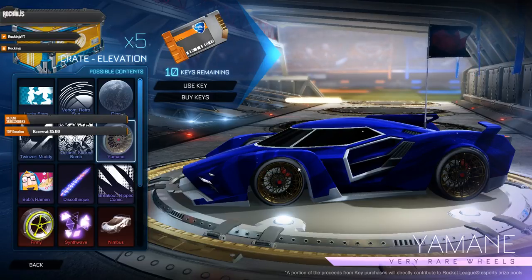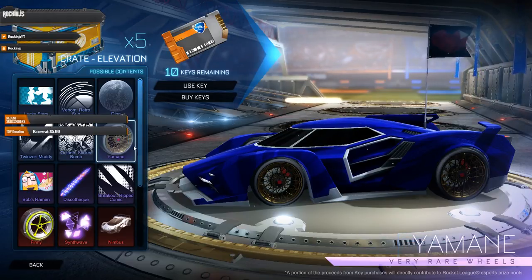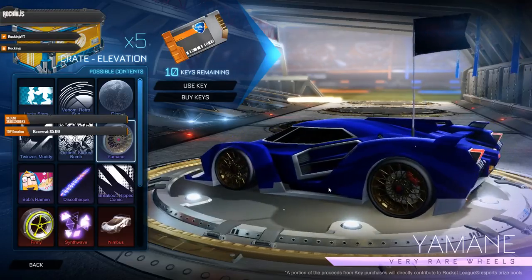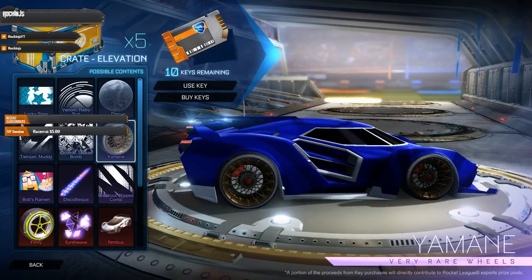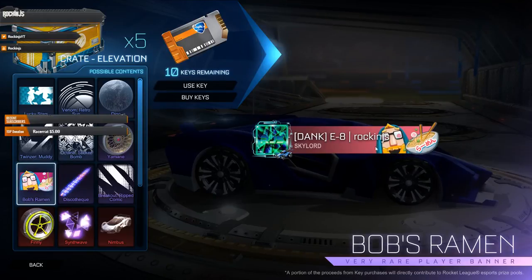The Yamane wheels are more calm — people want them either blacked out or titanium white. But even this color is pretty cool, very unique, kind of a goldish look. I personally like them, I'd use them on cars, I just have to find the right car. We also got Bob's Ramen — it's actually from the Chinese-inspired map, he's sitting up in the corner.